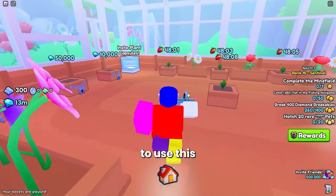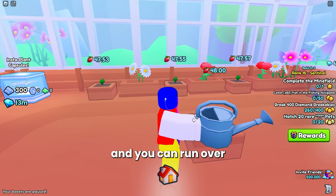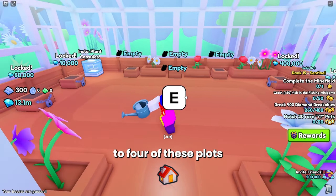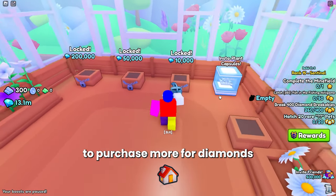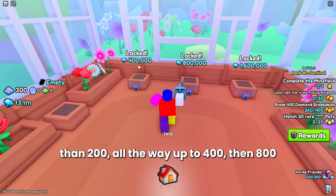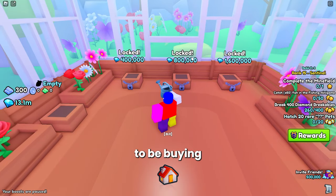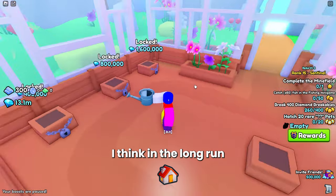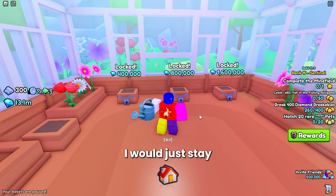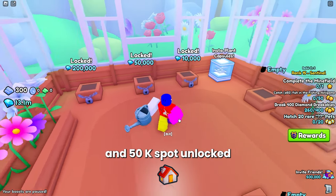Once you get into the Flower Garden there's going to be a bucket that you pick up for free, and you're able to use it to water your plants once you plant the seeds. These are empty boxes and you can run over and plant whatever seed you have. When you come into the Flower Garden for the first time you'll have access to four plots to plant seeds, but you have the option to purchase more for diamonds starting at 10k, going to 50k, then 200k, 400k, 800k, and finally 1.6 million.